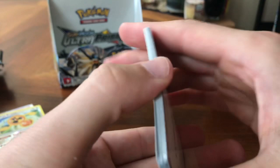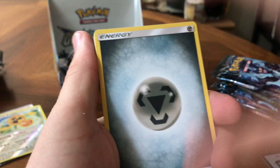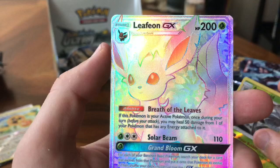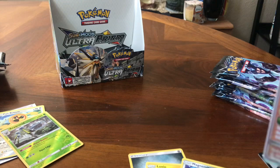Alright, open it up nice. There's texture — I don't know why I feel like I'm kind of ruining it for myself. Steel, Axew, Shieldon, Unidentified Fossil, Murkrow, Magnemite, Snover, Glamio, Drifloon, a Reverse Holo Araquanid, and a Rainbow Rare GX Leafeon card. That is an awesome pull, guys. Wow. Let me sleeve that up immediately because that is awesome.